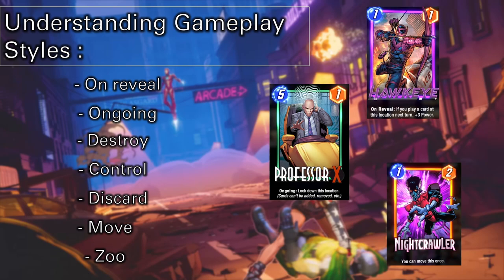For example, we'll get into Hawkeye. Hawkeye is an on reveal card, and his role is basically as soon as you throw the card down, his ability will activate. If you play another card on top of him, he'll gain 3 power. He's an on reveal, but also since he has a one-cost, he's also considered a zoo character to a certain degree, depending on the build of the deck.